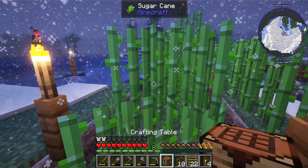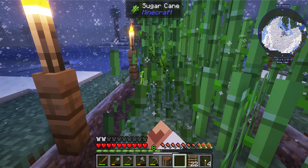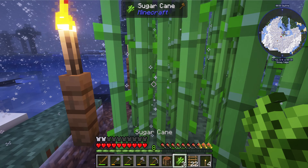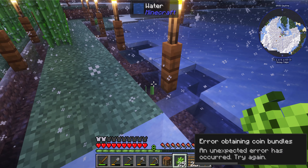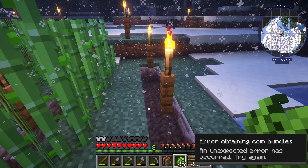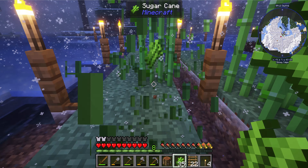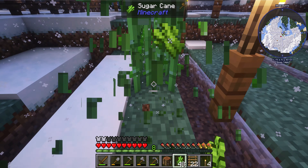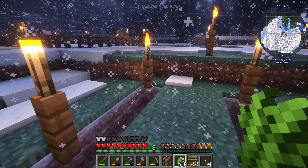Let's go ahead and barehand this sugar cane. I'm actually going to just take it out completely. Usually I would try to knock out the middle one and grab two sections of it, but we're going to have to redo this area anyway from scratch. Not too much of a problem — sugar cane is easy to work with. Did we get all the sugar cane? Yes.